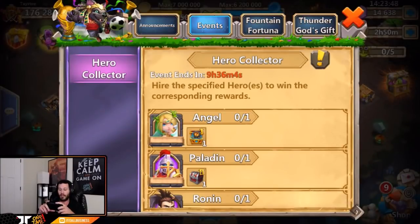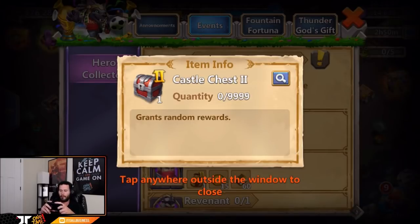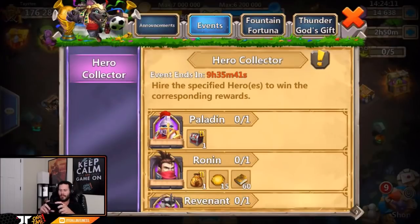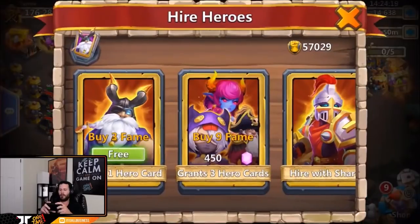We also have hero collector today and on iOS it's pretty beast. If you get an angel you get a level three prime box, which I'm hoping for a psi shield on my free-to-play. If not psi shield, I'd take almost any of these crest sets besides maybe sharpen and brute force. Paladin gives you a castle chest two which is extremely nice, but I'm not going to be rolling gems today unless I don't get the angel.